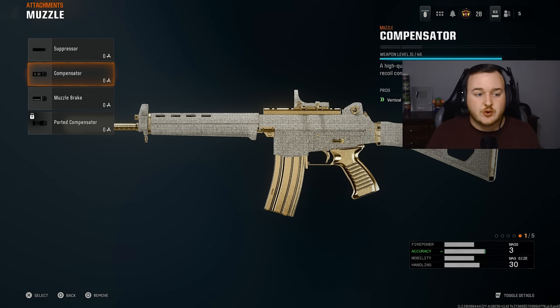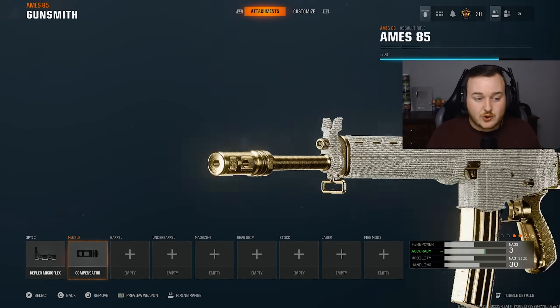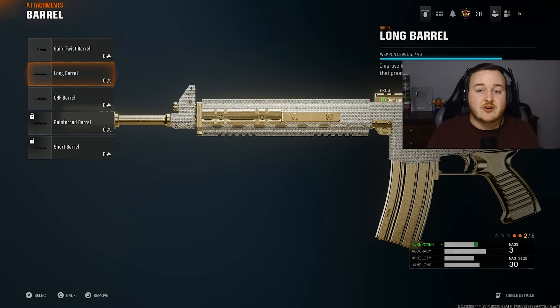For the muzzle on the Amis 85, we're running the compensator again — the best muzzle in the game. We're getting vertical recoil control and gun kick control. This weapon has a fast fire rate so we want to calm that gun kick and vertical recoil down. For the barrel, we're adding on the long barrel to make it better in longer range gunfights — it's already good at range, but we want to go against marksman rifles, snipers, LMGs, and other assault rifles with a better damage range and faster time to kill.